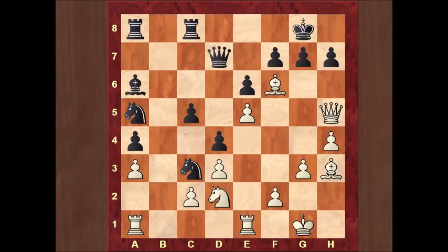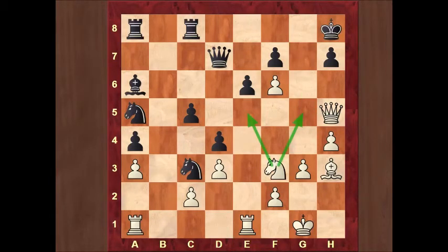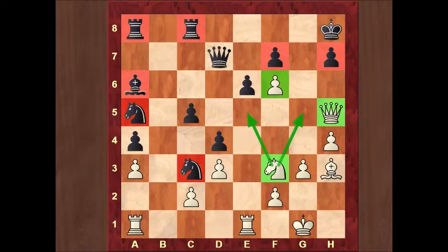Black played the move queen e8. But let's check what happens after g takes f6, e takes f6. White is trying to mate his opponent with a queen invasion on g7. You cannot protect g7 by easy means, so he has to play king h8. After the cold-blooded move knight f3, white is threatening both knight e5 and knight g5, attacking these critical squares. Black is almost helpless against white's threats — all black pieces are located on the queenside, so it's hard to help the black king. So Miyagosuren doesn't take the bishop.